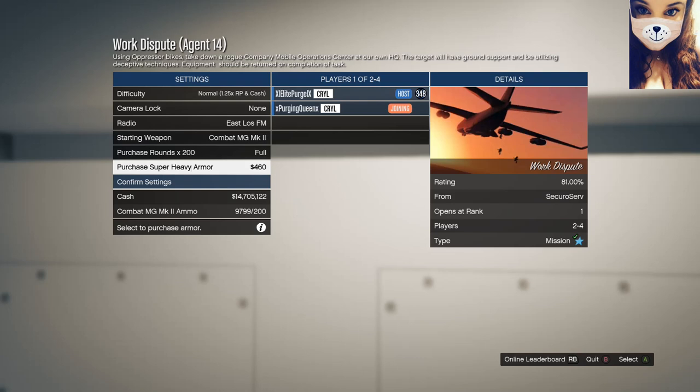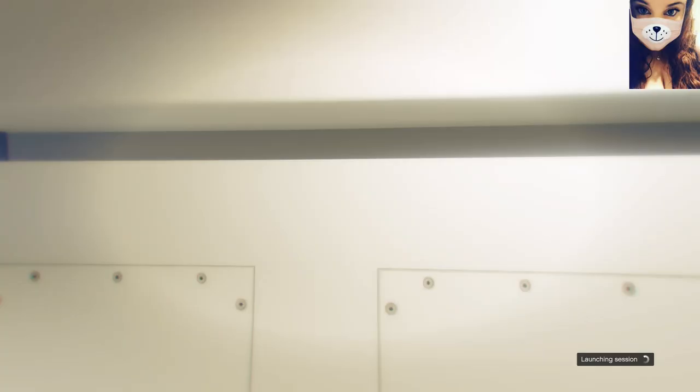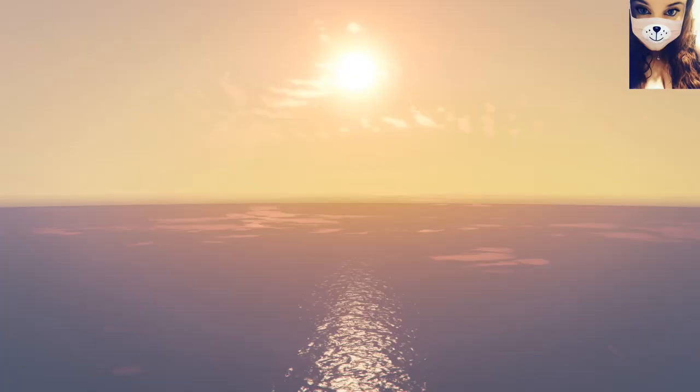So if you don't get the color you'd like the first time you need to keep trying it again until you get the color you would like. If you happen to spawn into the mission with the wrong colored joggers, be sure to quit the mission completely and reload it again. Once you've got your friends in, start up the mission — you'll either spawn in with the black or the red joggers.